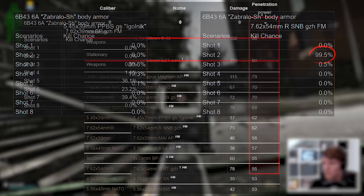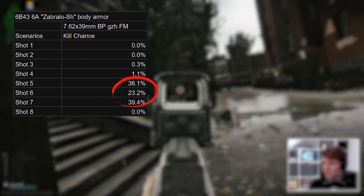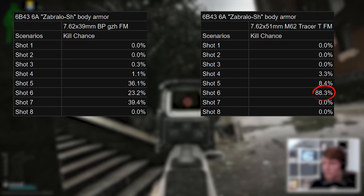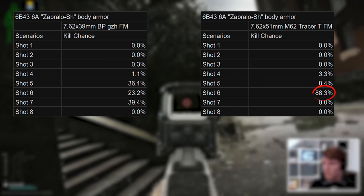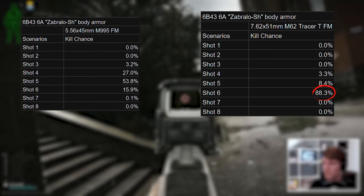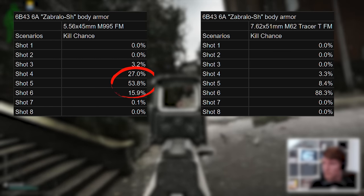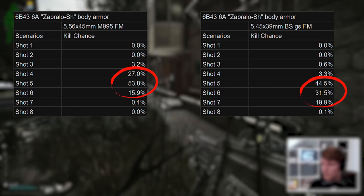A few examples using the classically meta ammos: starting with 7.62 BP shows an awful time to kill chart around 5 to 7 hits. M62 finally kills on shot 6, but this is actually due to blunt damage and the actual pen chance is still only 20% here. Even something typically assumed as an automatic armor negator like M995 is most likely a 4 to 6 shot, similar to 545 PS at 5 to 7 shots.